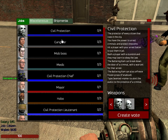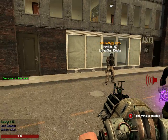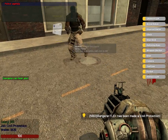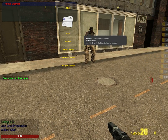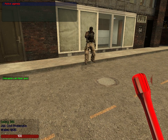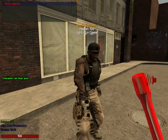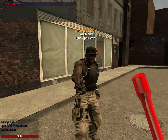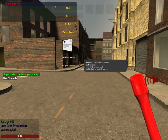You have all these jobs. There's civil protection, which — once they vote yes — I can become this job. So I get a stun stick, a Glock, a respawn, so I can hit people and they get arrested. I arrested him for 120 seconds.